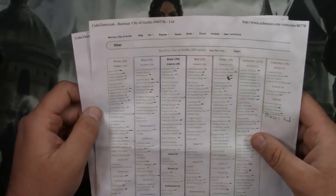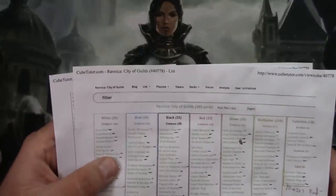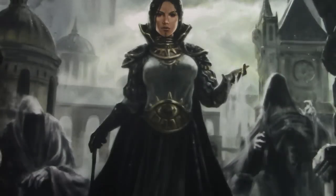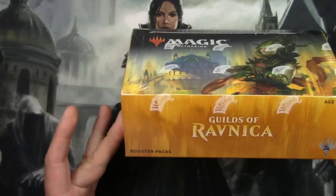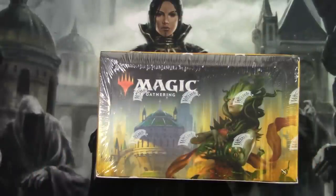I stole a list off of Cubetutor.com and I'm just kind of following it. It's a pretty good one called Ravnica City of Guild. I'm trying to fill out some stuff I'm missing. One of the big things I'm missing is an Arclight Phoenix. I have this box here that could potentially contain one. I think I'm going to do a few videos opening six at a time and see if I get lucky. And if I don't, I'll have to procure it by other means.